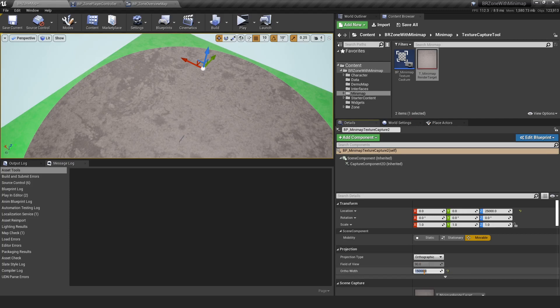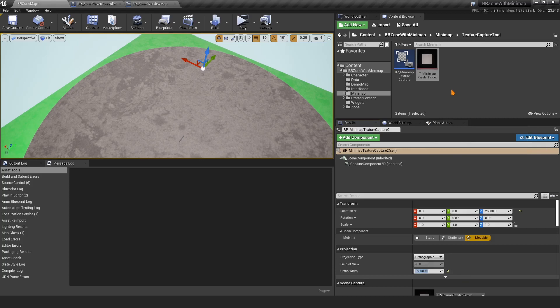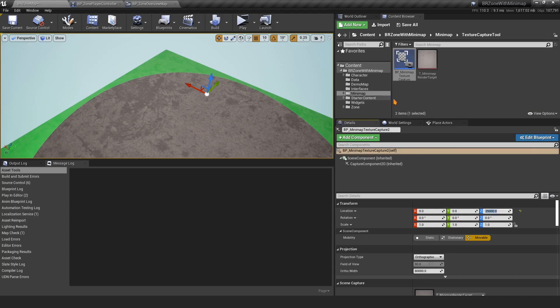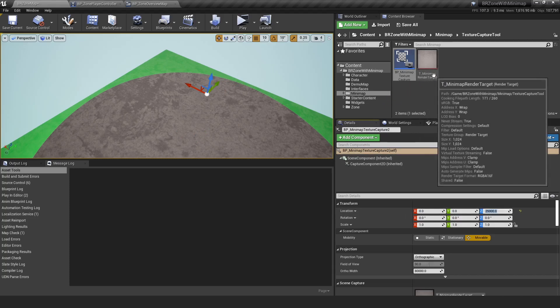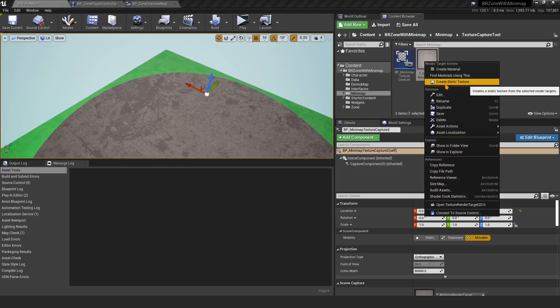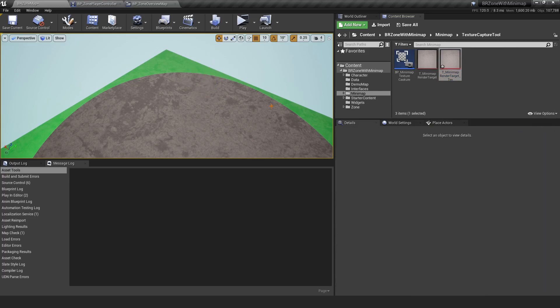For example, setting Ortho Width to 150,000 captures more than needed — my map is about 80,000 units. You want to capture just slightly more than your map edges to avoid stretching on the material. Once the render target shows the texture you want, right-click the render target and select Create Static Texture. This is the texture you'll use for your minimap. Once done, remove the Scene Capture 2D — otherwise it will kill your performance.